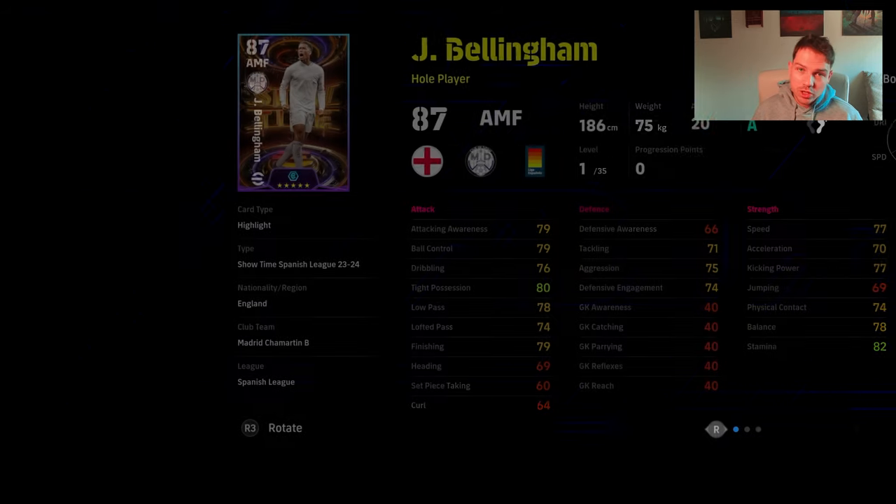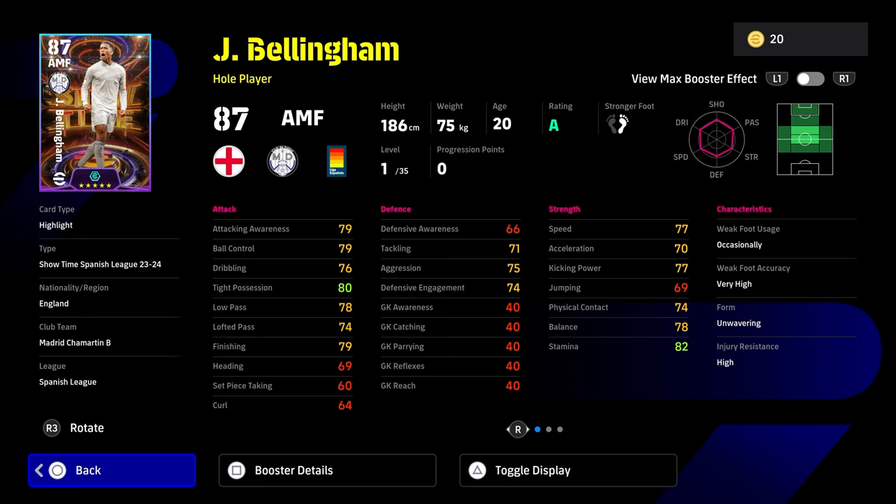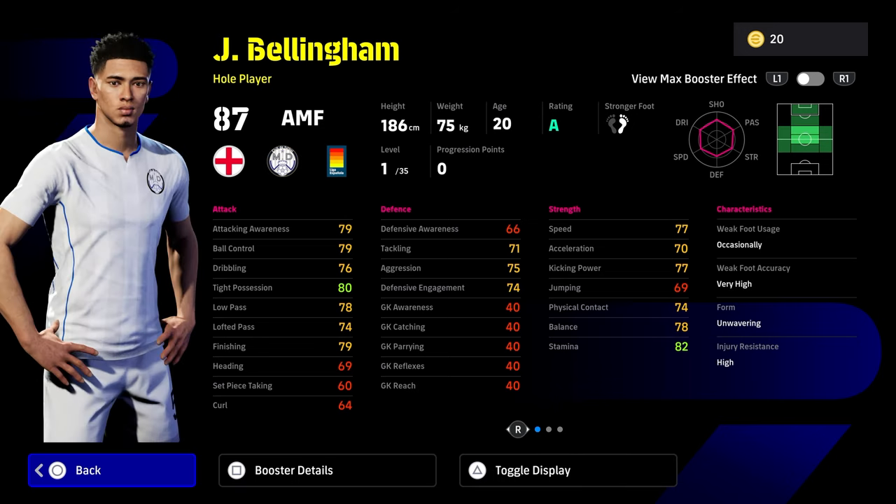We are going to start with Jude Bellingham. By my count, he's had about 14 cards. He's down as a whole player. I'm actually going to hide my face cam here to show his booster. He can play in a lot of different positions — you can train him for a CF, an SS, left side, right side, DMF. You can train all of those with him, but he can play as an AMF and a CMF off the rip. He's down as a whole player, so that is why I would build him as an AMF.